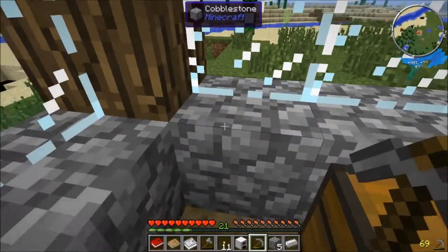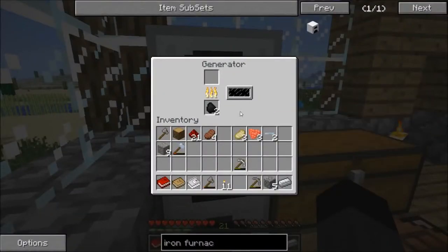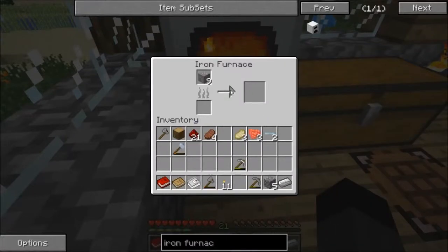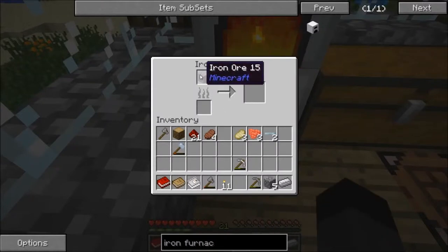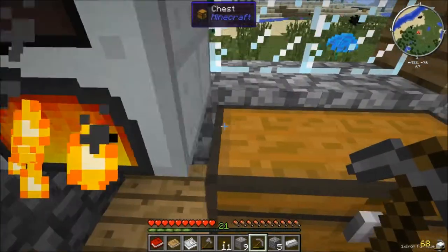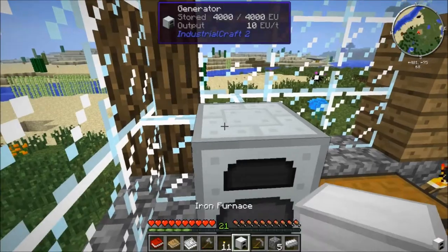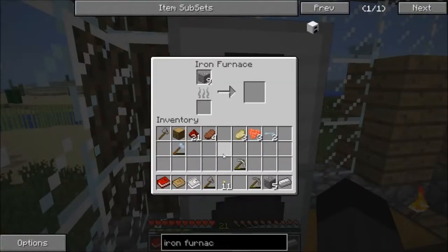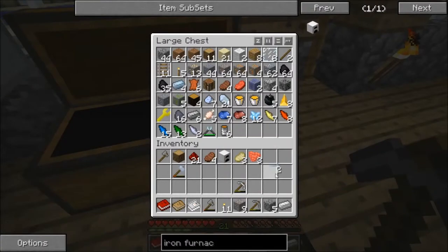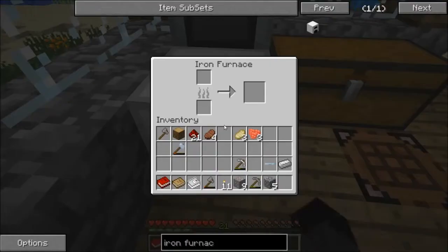Put an iron furnace there and then the generator on top — and this should have power. It's supposed to. Now let's just get the freaking cable. Now it should work.